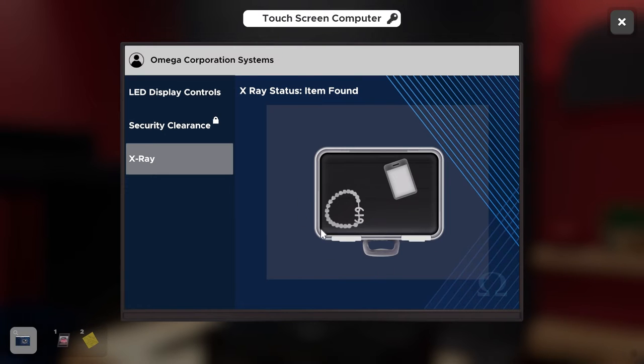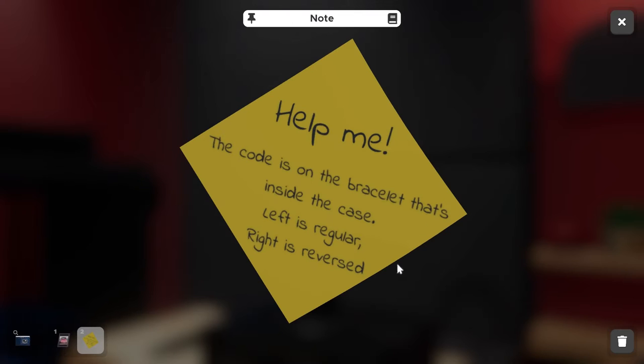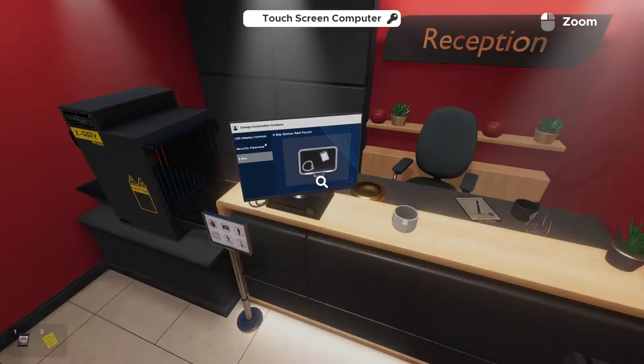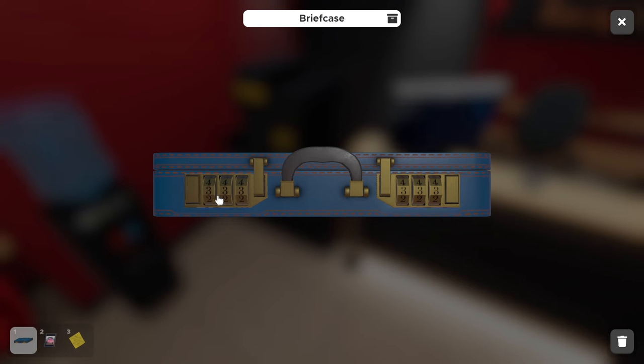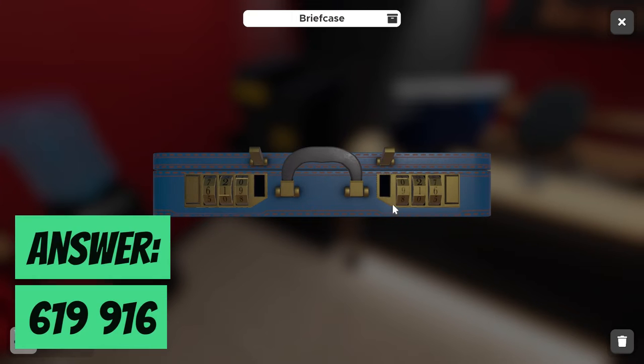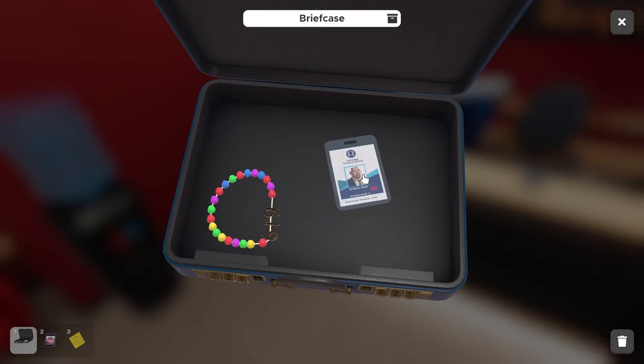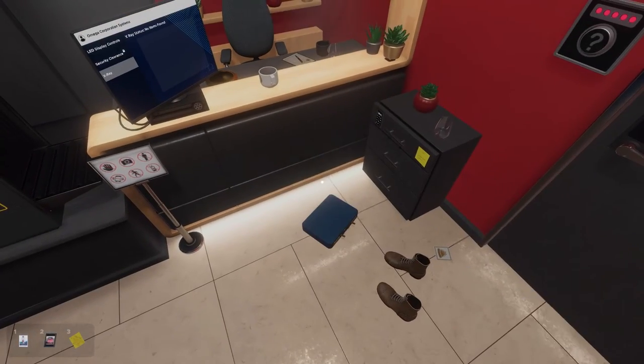Using the X-ray machine, we can now see inside the briefcase where the bracelet is. Going back to the note — left is regular, right is reversed — we can clearly see six, one, nine as the left combination, and the reverse, nine, one, six, goes on the right side. We input six, one, nine on the left and nine, one, six on the right, and the case automatically opens. Inside we have the bracelet and the key card we need to escape the room.